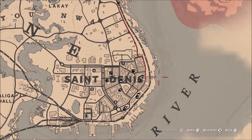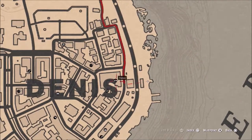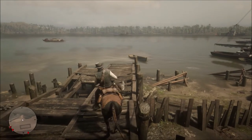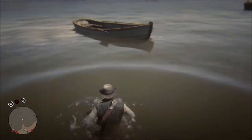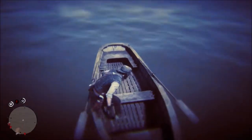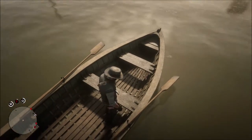We're back at St. Denis right now. As you can see, this is where I'm at on the mini map — right here by these two little boxes right behind the S. You come over here and there is a boat sitting right there in the water, so we're going to dismount and we're going to hijack it. Now we're just going to row ourselves over to the designated area.